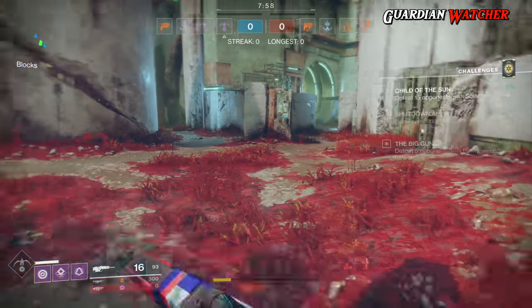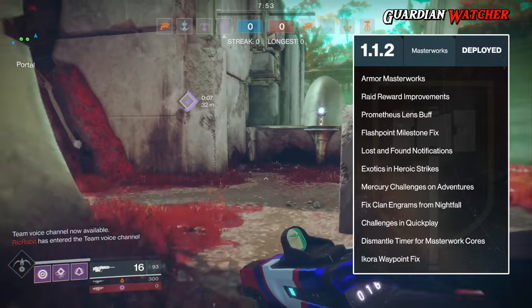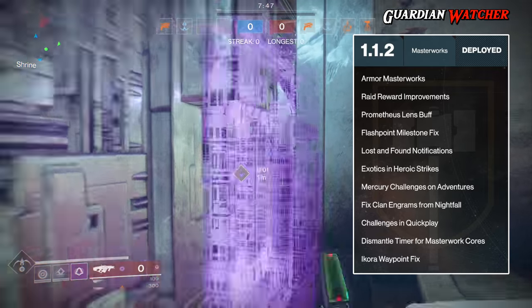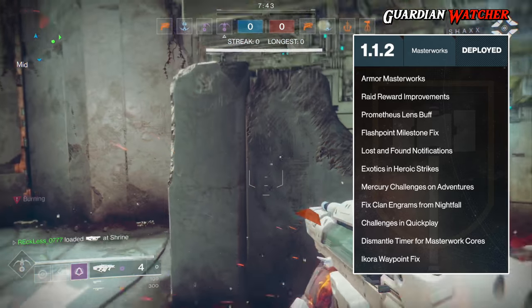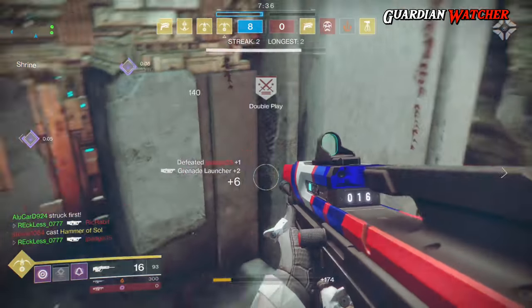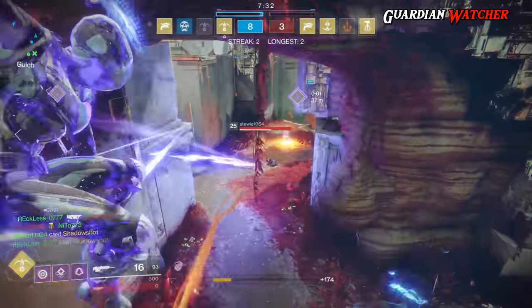Update 1.1.2 has already gone live last Tuesday. This introduced Masterworks Armor, new raid rewards, raid perks, a buff to the Prometheus Lens, many fixes, exotics in heroic strikes, challenges for Mercury on adventures as well as in quick play, and many others. If you'd like an in-depth look at what the update entails, you can check out the video I've already done shown in the annotation on screen or at the end of this video.